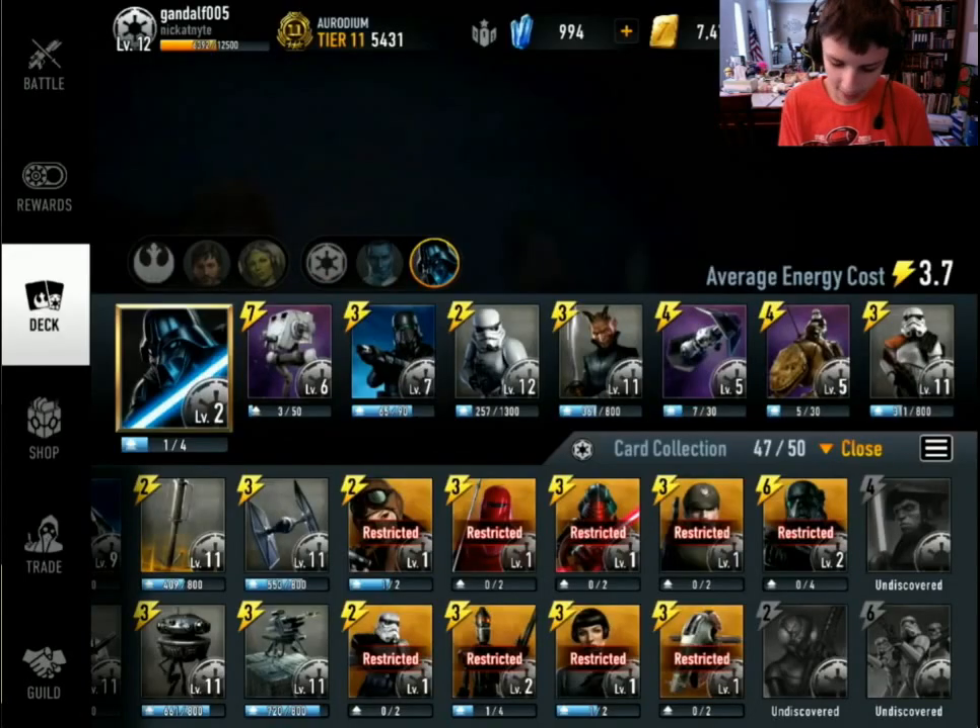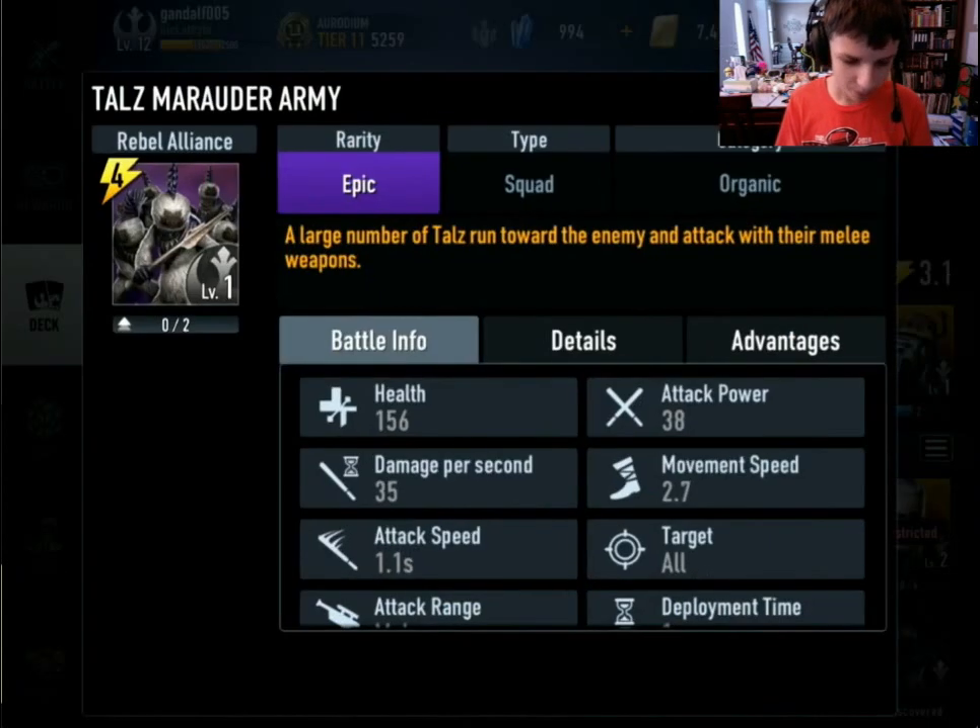We have the Imperial Sharpshooter Army and then we have the Talz Marauder Army. I'm going to be going over these cards today, their strengths and weaknesses and stats and stuff like that.